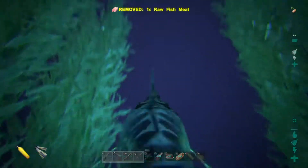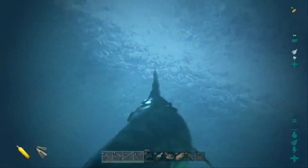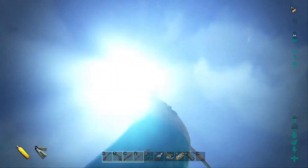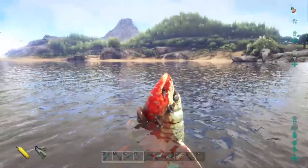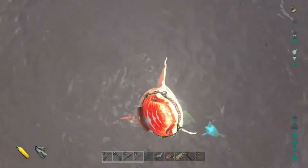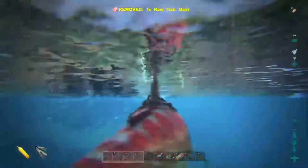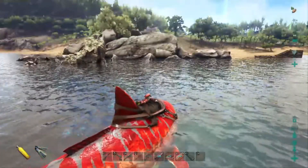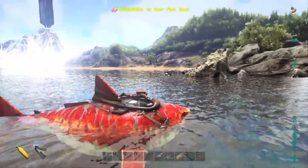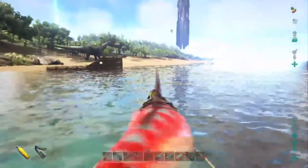We did it! We got it. Now I'm going to go straight up so you can see the exact entry point from outside. See right here — that's why it's hard to find. You just go down a little ways and then straight down and there it is. If you need a location to start from, find this little rock formation here in the corner right where it turns toward the snow biome — that would be your best bet.